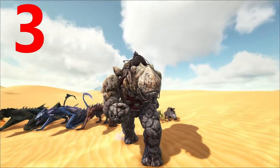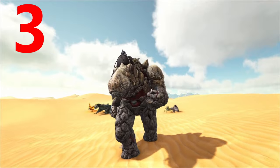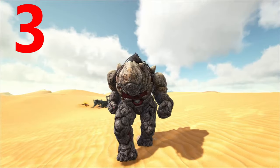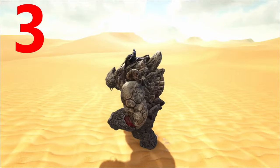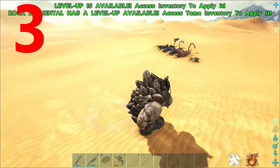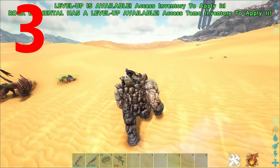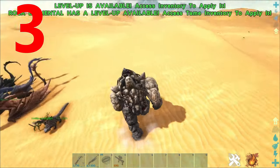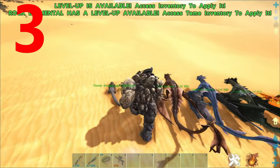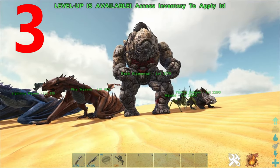Coming in at number three on the list is the Rock Golem. The way you tame this is you use a cannon, you trap it, you hit it in the face, eventually it will knock out, and then you feed it rocks — that's how you tame it. This is a very powerful creature; it walks quite slowly. It's got an interesting taming method, only at this time used by the Titanosaur, and it goes really well with Scorched Earth's theme of being a desert and rocks. In later maps of ARK there are other variants of these, but there are also Rubble Golems on Scorched Earth, though they're not tameable.